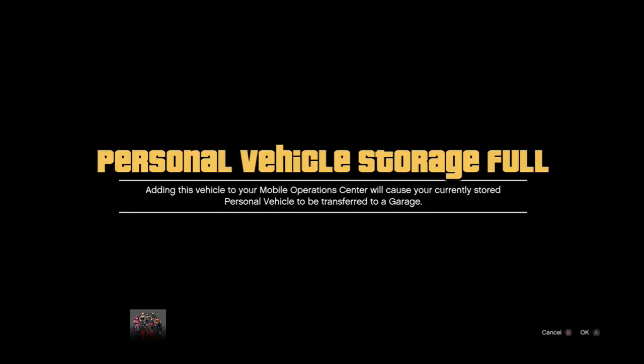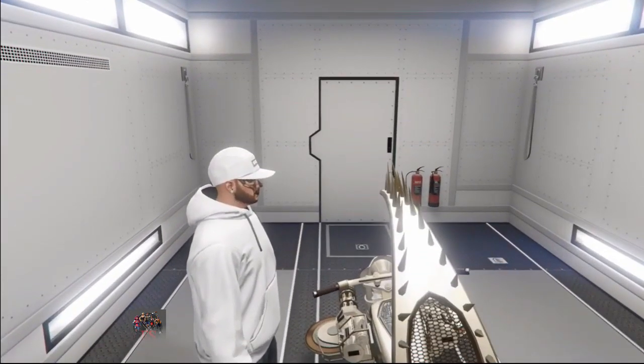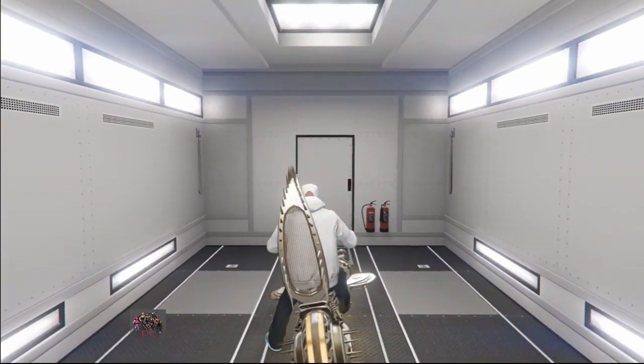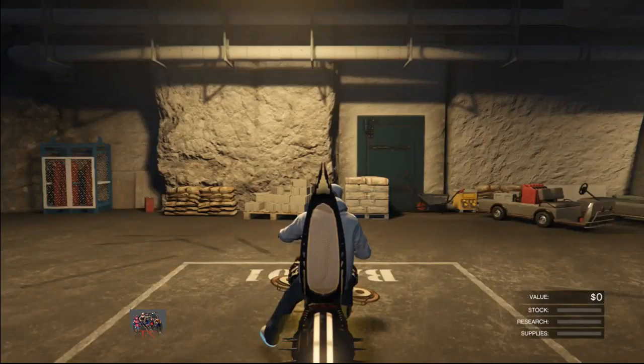Once you're out of your mobile operation center, get on your bike and press right on the d-pad — it's going to say 'Personal vehicle storage is full.' Just accept that screen and you will be taken inside your mobile operation center. To rinse and repeat this glitch, you need to start another invite-only session, because if you drive the bike out of the mobile operation center the vehicle will be completely braked, and it's pretty hard to push the bike back inside the bunker — the caddies are braked as well. This is why you need to start another invite-only session, but at least now it is faster and easier with less steps.